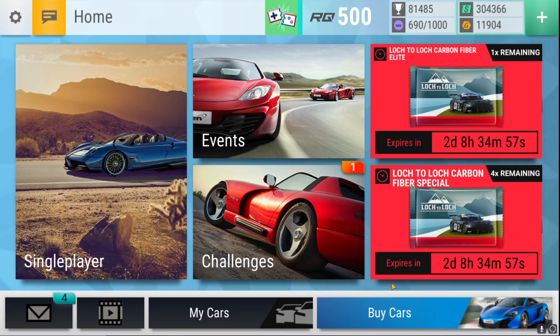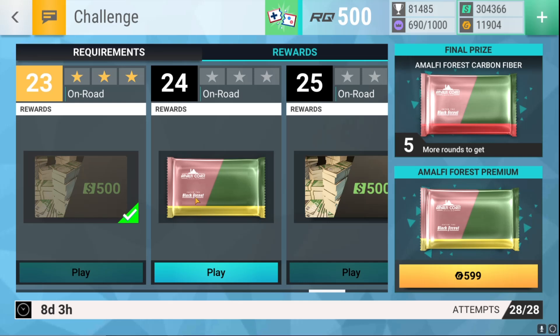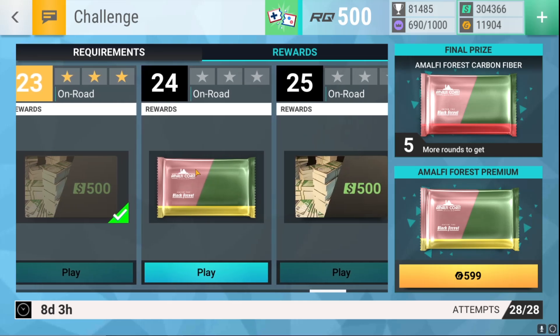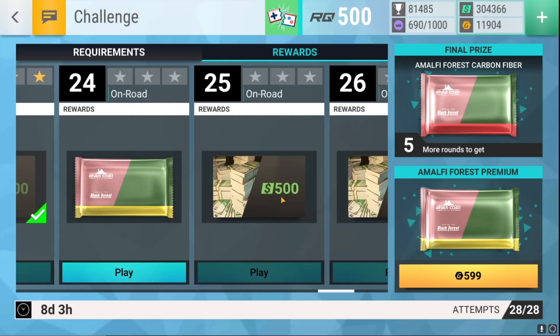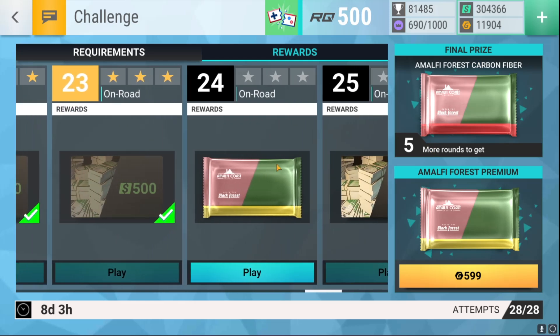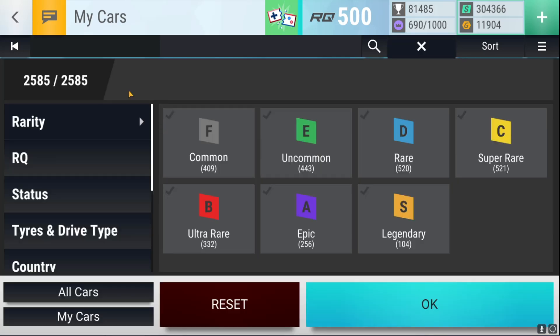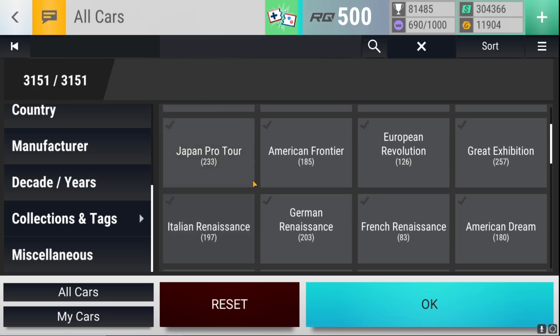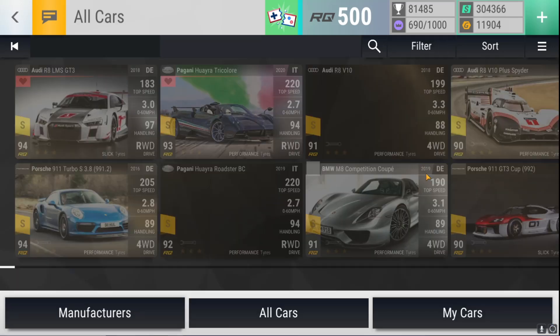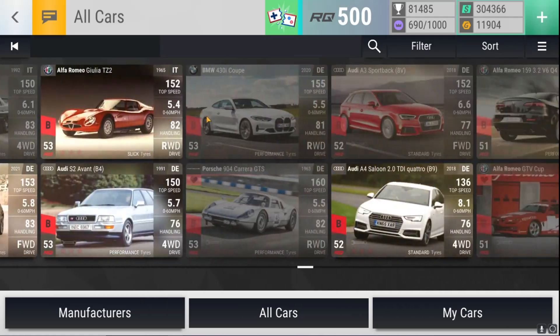Welcome back to a brand new pack opening episode of Top Drives. Today we have the Amalfi Coast Cruising and Black Forest ceramic pack in challenges. Interestingly, the pack design may have subconsciously inspired some of my recent videos. Let's see what we're really missing in the super rare category for these two updates, because that's what we can expect to get here.